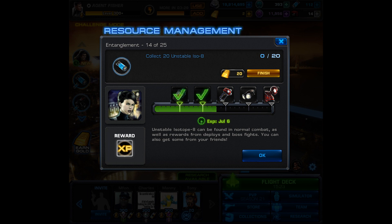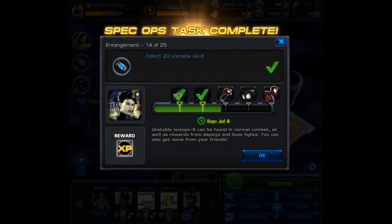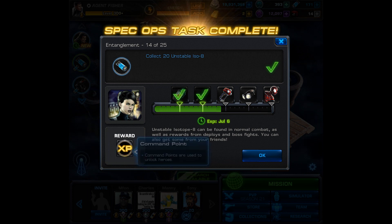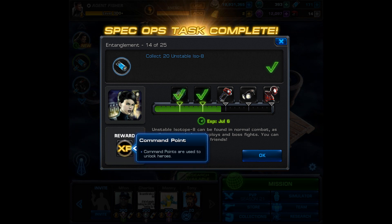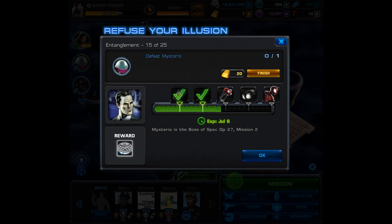For number 14, you have to collect 20 unstable ISO-8. You can do this by clicking on your daily gifts if you can see them, or you can get them as rewards. As for me, I have to visit my allies' maps, so I'll be right back once we're done. After you finish task 14, the reward is going to be slightly confusing — it's going to say command point but show XP as the icon, so your guess is as good as mine. What I do know is we can move on to task number 15.